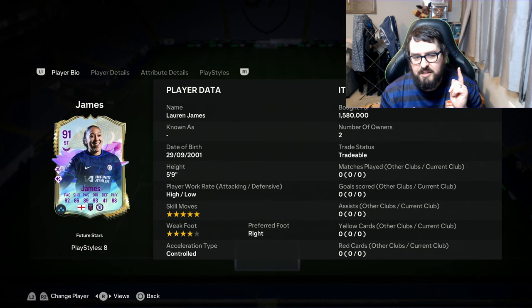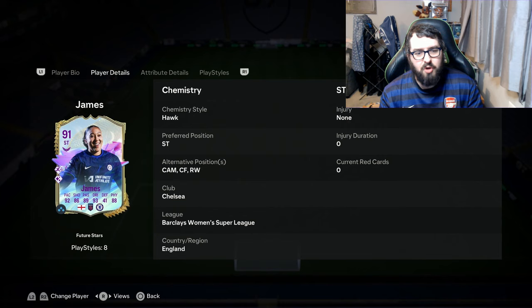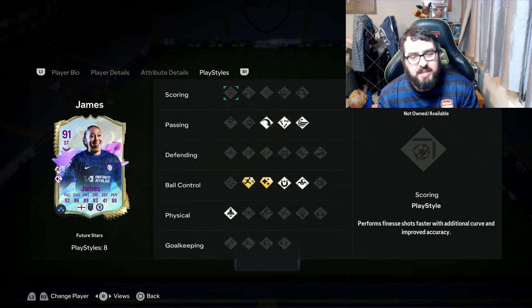Let's look at this card and see what I make of it, and see if she's worth the price tag. She's high/low work rates, five star, four star — a very nice start to an attacking card. She's got a nice selection of positions: striker, CAM, center forward, right wing — so when you're building a team, you've got that flexibility of putting her in different positions.